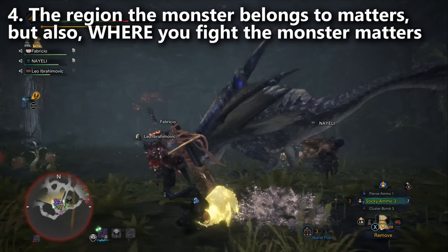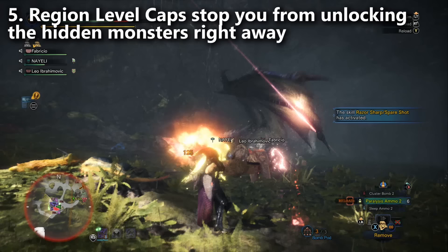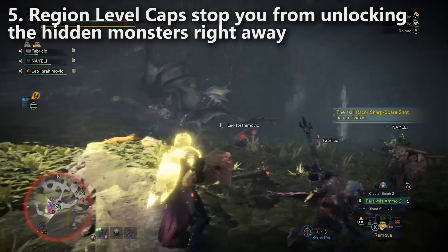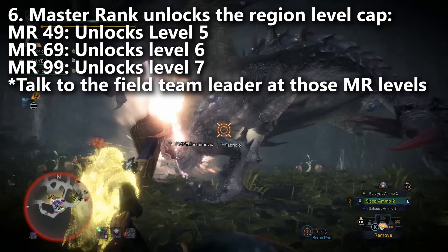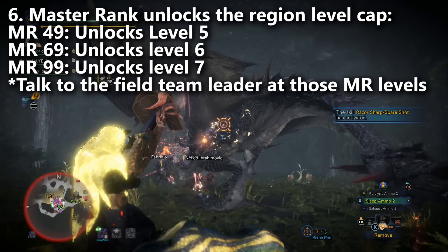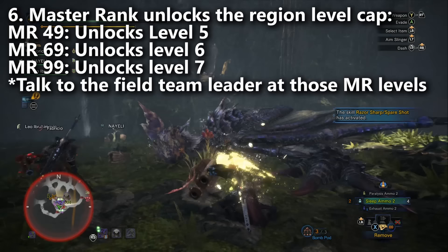When you get started in the Guiding Lands — meaning you just finished the story — you'll notice you can only go up to level 4. But you can actually bring it all the way up to level 7. There's a level cap and you have to unlock those other levels by raising your Master Rank. Master Rank is just like Hunter Rank — same idea. You go out, fight monsters, and your Master Rank goes up. You've got to get your Master Rank to level 49 and then talk to the team field leader. He will give you a special quest, and does this again at 69 and then again at level 99. Each time you do this, you raise the level cap to the Guiding Lands and unlock more and more monsters, therefore more equipment and weapons that you can build.